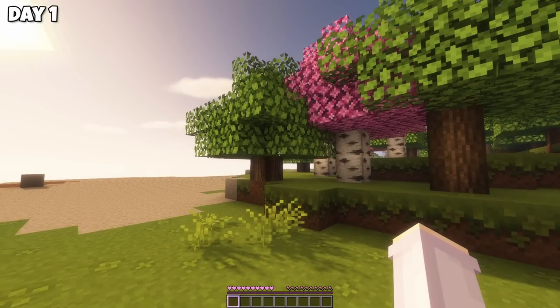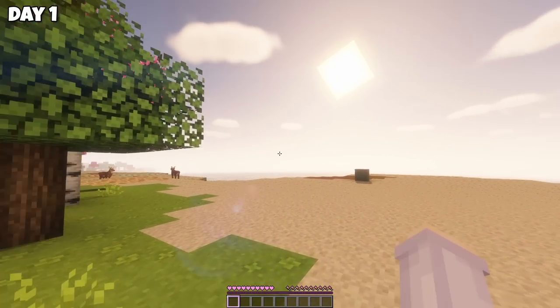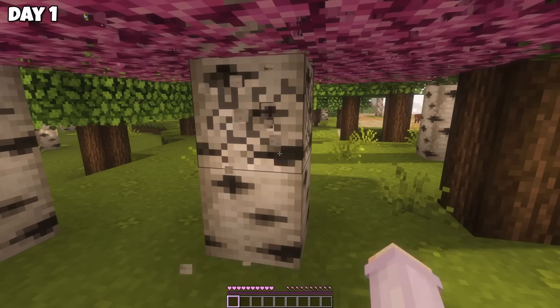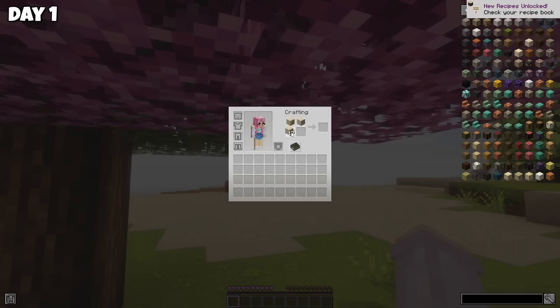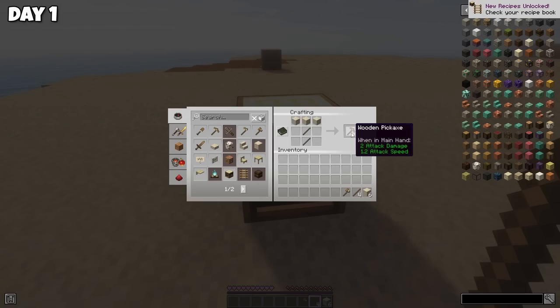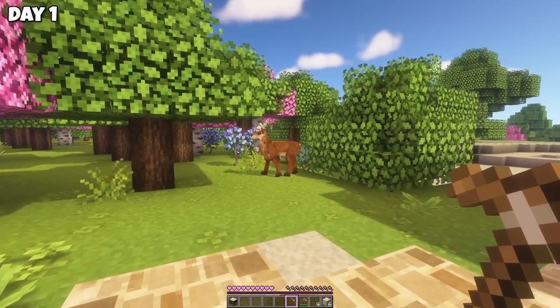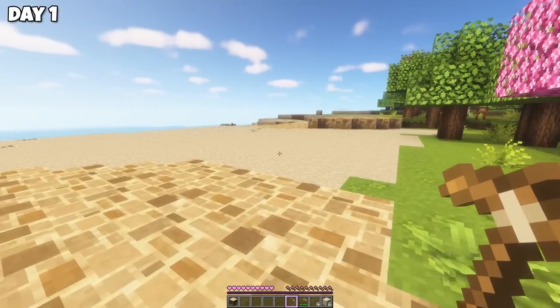On day one, we spawned into this forest with a stony shore and an ocean next to it. There's a deer! First of all, we have to punch a tree, make a crafting table and a couple of wooden tools. And now we can go check out the deer. I think it's scared of me, so we'll leave it be. Goodbye, friend.